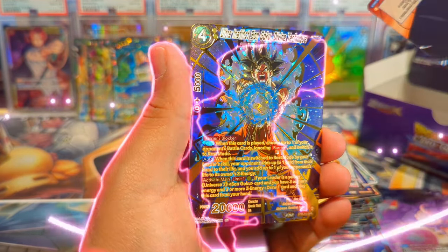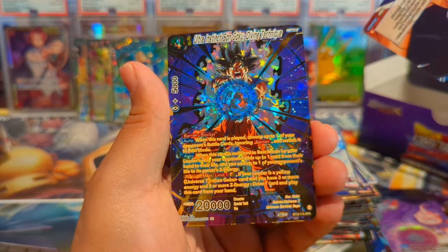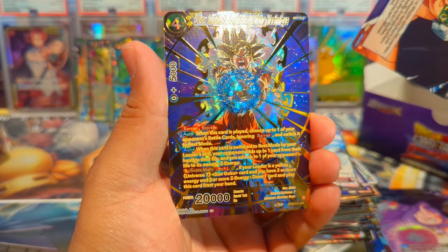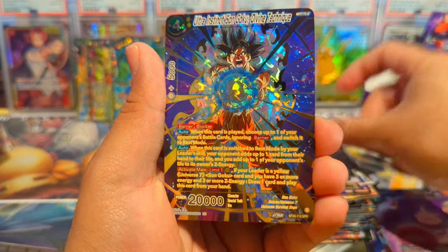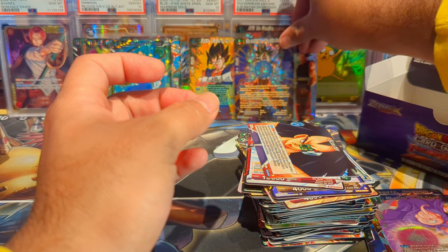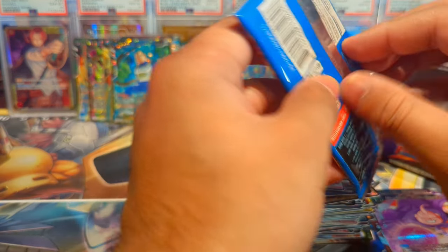Oh! Let's go! We have an SPR — Ultra Instinct Son Goku Divine Technique! Let's go — two Goku SPRs in this box, with the leader Goku. Insane! I'll take that. That is a fantastic lineup.